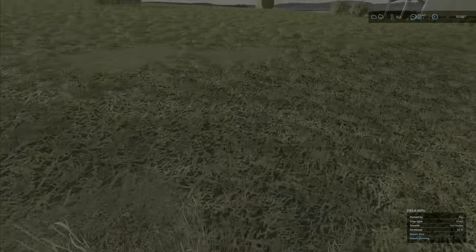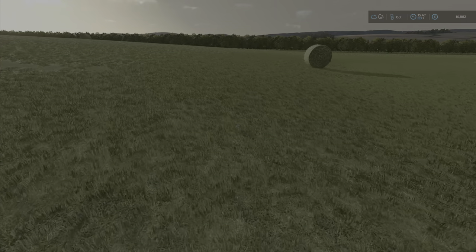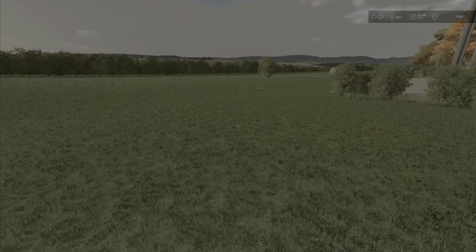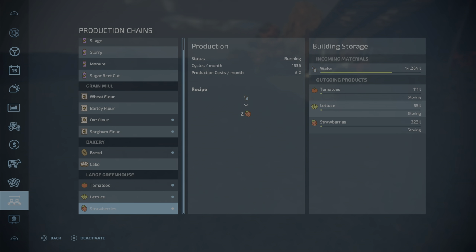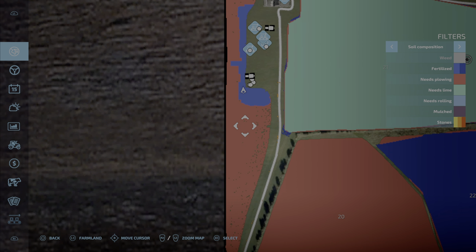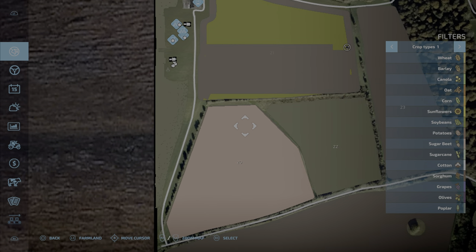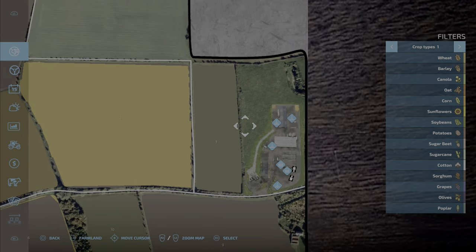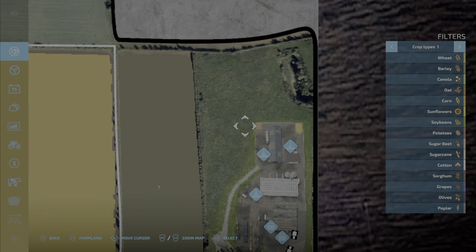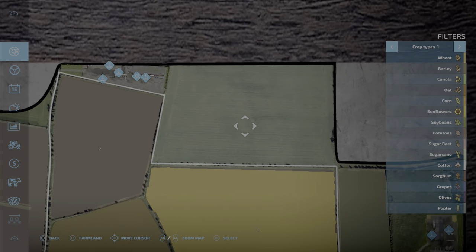With the field info on, it shows that this field needs ploughing - which is strange. Where I placed the meadow landscaping, it deleted the field. Looking at the map, that section is not classified as a field whereas the other part is. It's quite different. When I mowed it, it changed like this - very interesting.